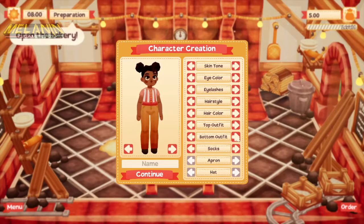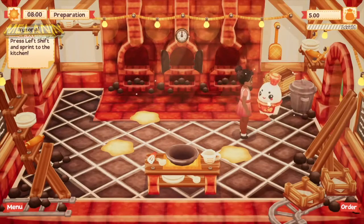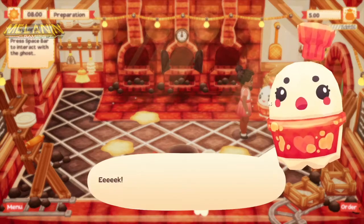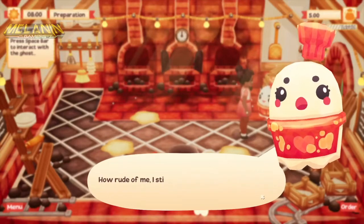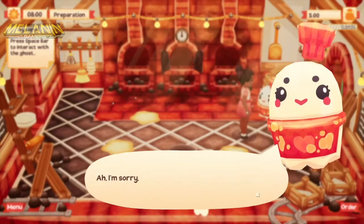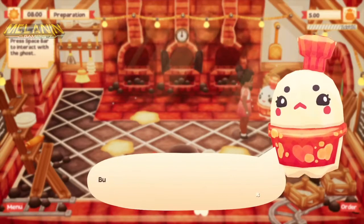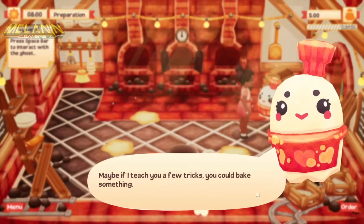The game starts after customisation with a strange and rather hostile ghost of baker's past, who instructs you on how to turn this rundown bakery back to its former glory, whilst telling you that their recipes are so much better than yours. Someone has a chip on their shoulder.